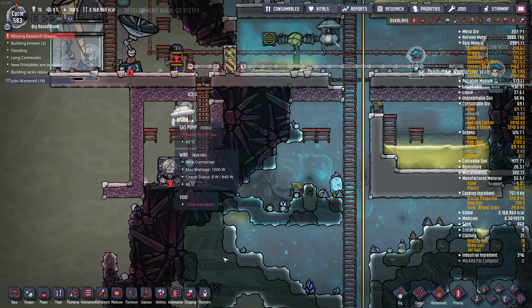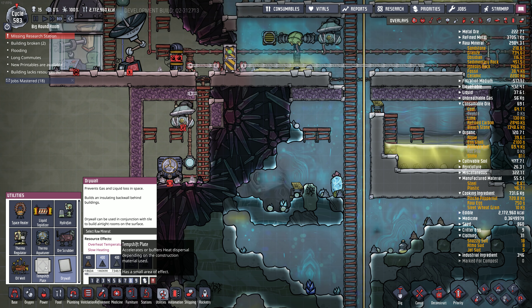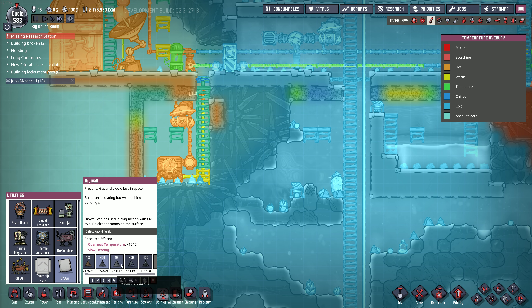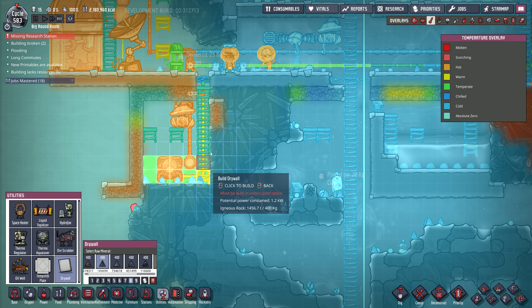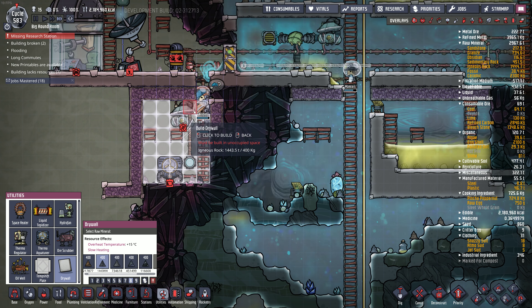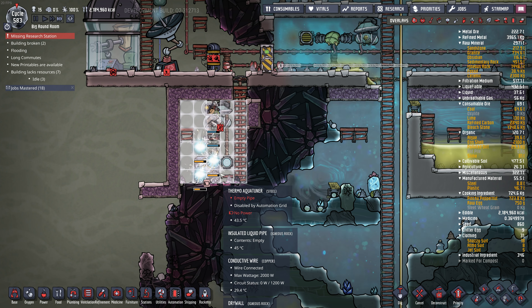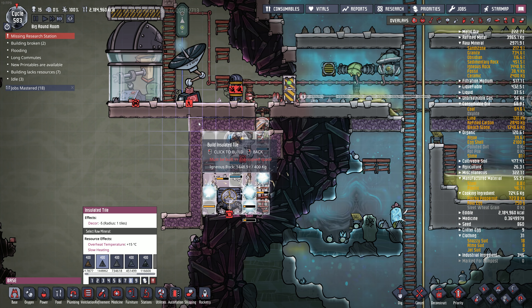We need background tiles or the steam will float into space. Drywall works as well. Temp shift plate works - I think I'll just use igneous rock background building. Oh yeah, I was going to double insulate this. Maybe we'll do it from the outside here - this can be insulated, so let's just do that.